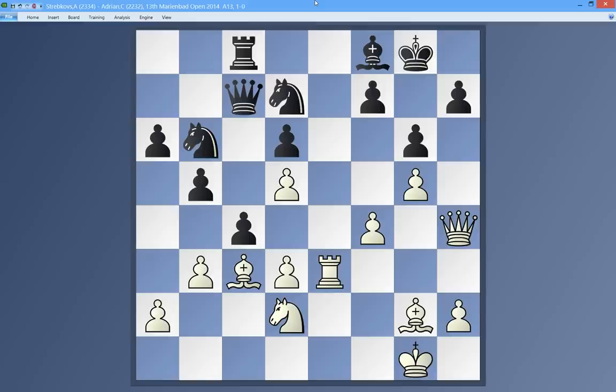Today I'm solving the best combinations of the past month, looking at February 2014. I have a small collection of tactics found from games played in recent tournaments. Here it's white's turn — this position seems relatively simple.